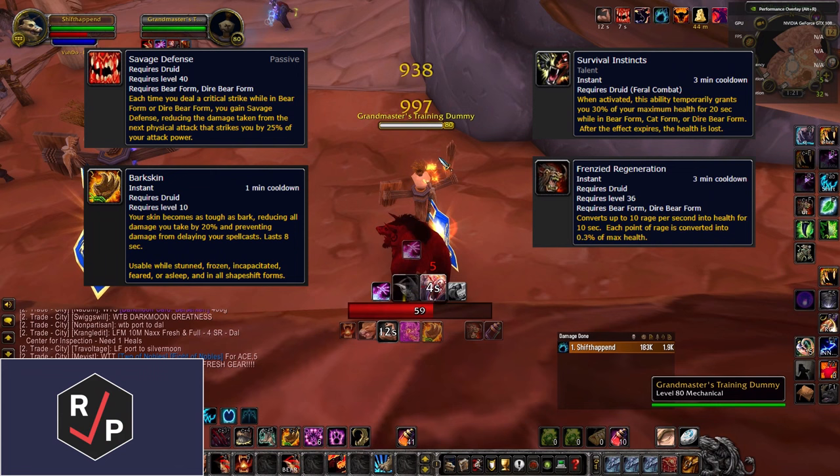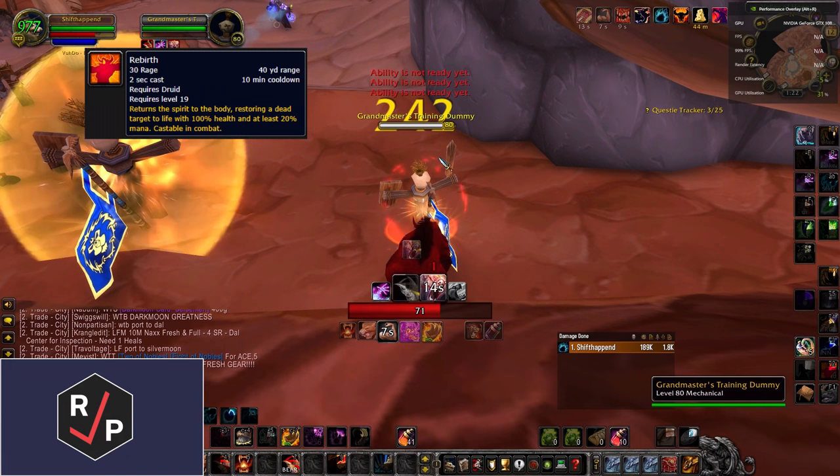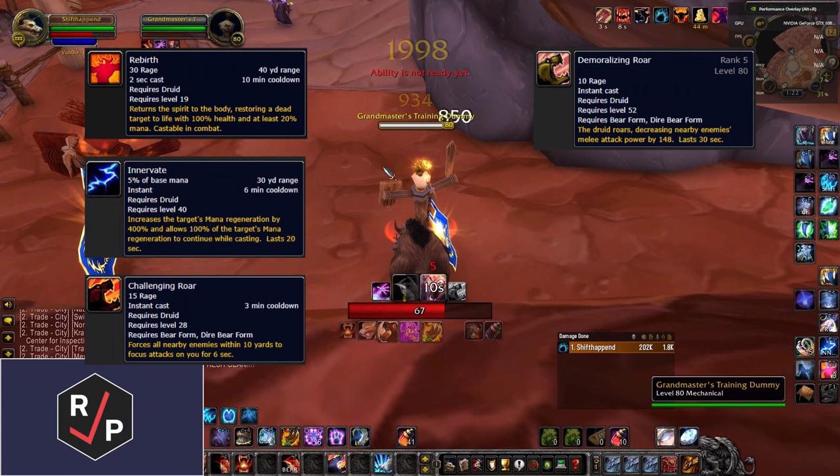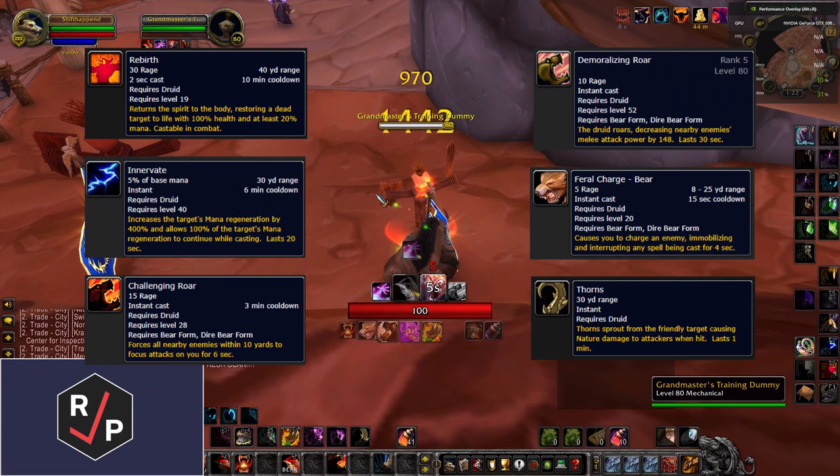You also bring Rebirth, which allows you to resurrect a player in combat. Innervate is a huge mana regeneration buff that your healers will ask for. Challenging Roar forces all nearby enemies to attack you. Demoralizing Roar reduces the attack power of all nearby enemies. Feral Charge charges you to the target, rooting and interrupting their spellcasting. And Thorns buffs you with a small damage and threat increase.